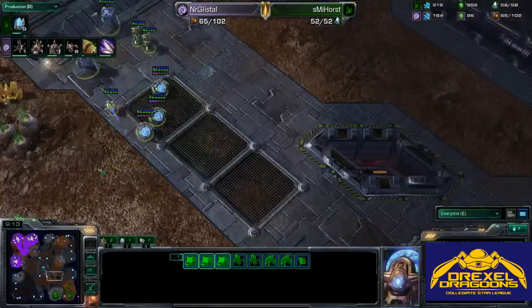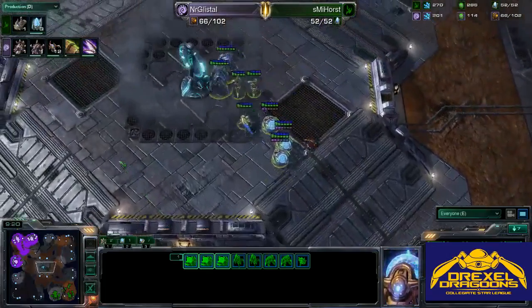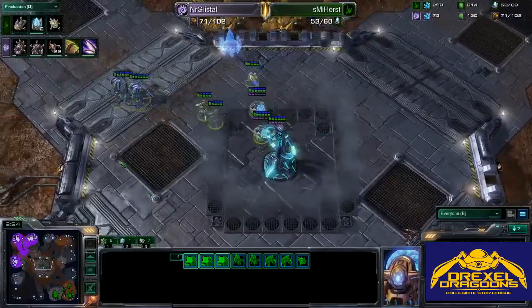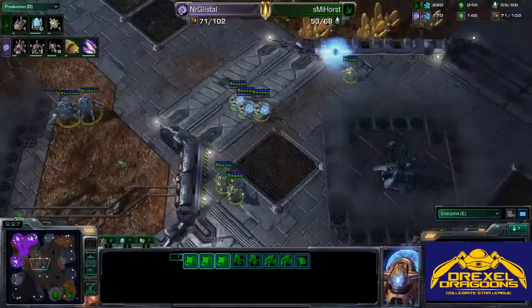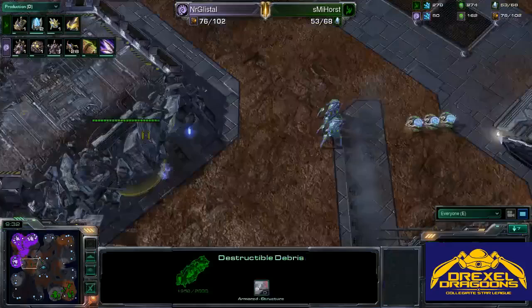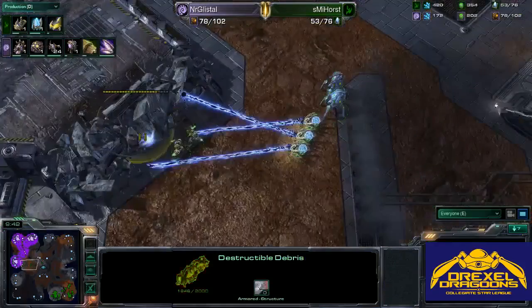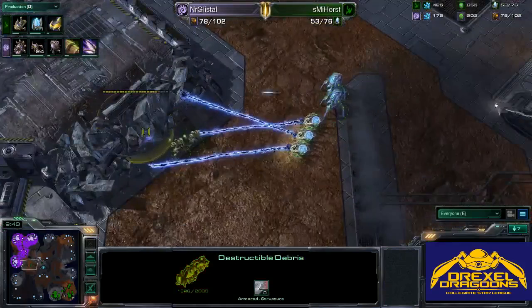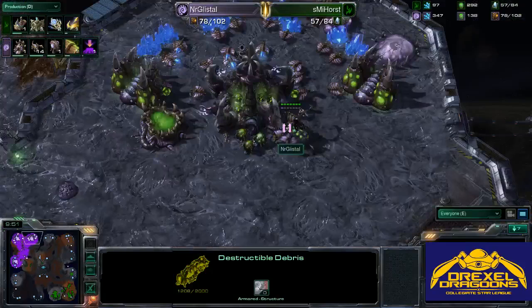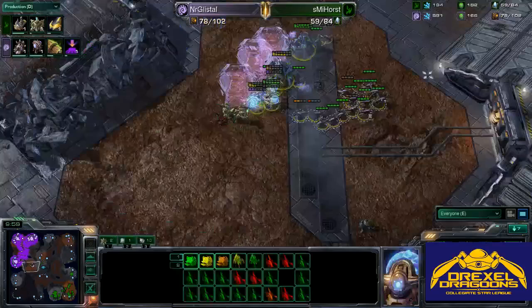It looks like Protoss is starting to move across the map with a few units and will take the Watchtower. Glistel is going into full-on production mode, producing 22 Zerglings, and Metabolic Boost should be done just in time for this engagement. Horst is going to choose to break down the back rocks to the third — pretty good choice, but it will delay his push and he is very far behind in the economy. He just threw down the Twilight Council. Roach tech is going down for Zerg — he sees the push coming and knows he can't tech up quickly to anything else.